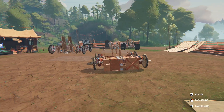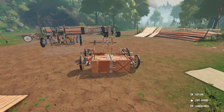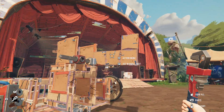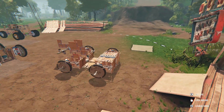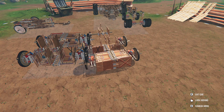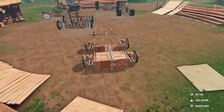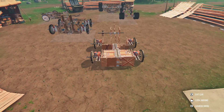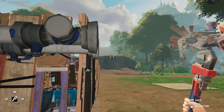In Scrap Mechanic there were floppy bearings too, but they weren't that bad. Now this thing is having some type of bug where if I just turn, the whole thing lifts off — and nothing is turned on, the weapon isn't even on, so it shouldn't have any gyroscopic force. It might be a suspension glitch, but there are zero suspension pieces on this robot, so that won't work.